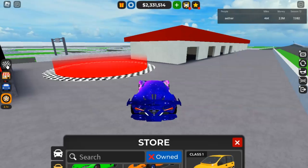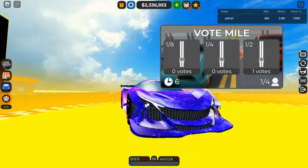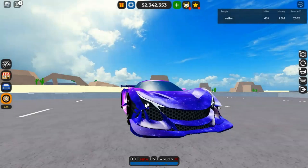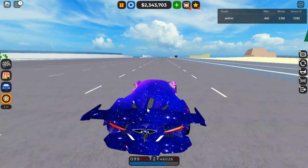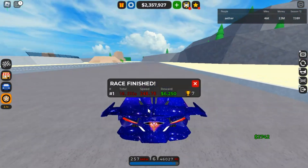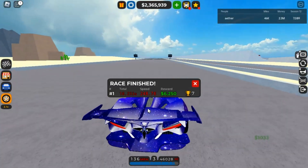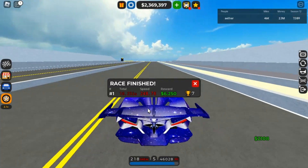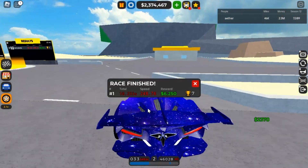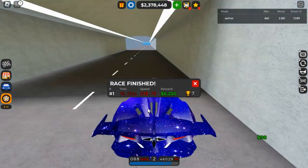Let's go ahead and test this on the drag strip — half mile. I'm actually curious to see how it performs because I know this thing is pretty fast, and the Evo is fast too. As you can see, acceleration is pretty good. 10.2 seconds is pretty good, finishing at roughly 250 mph — it's pretty fast. An all-wheel drive build might be a lot faster though.